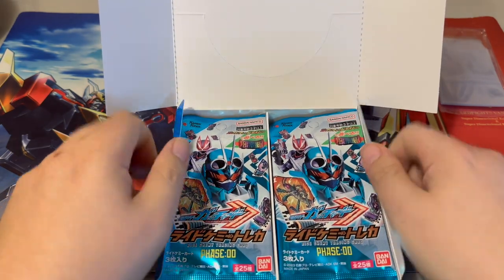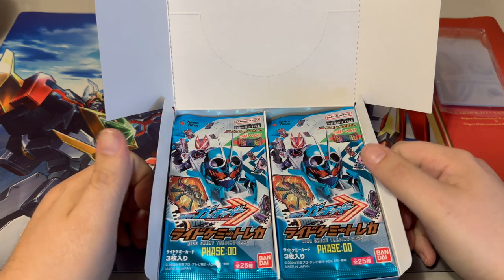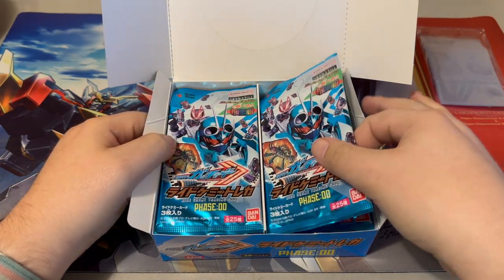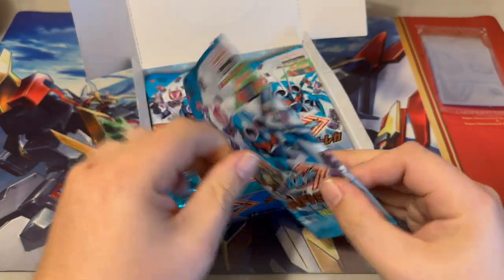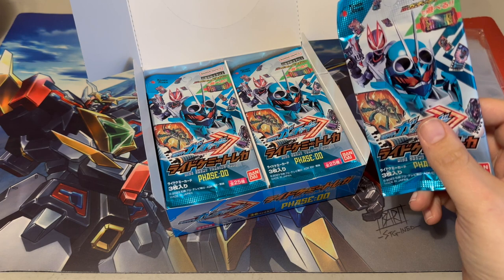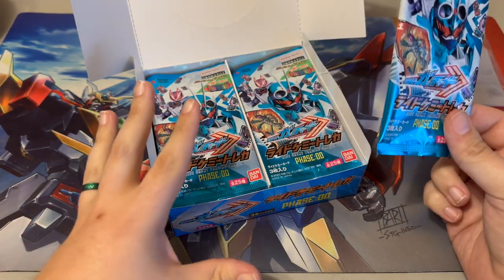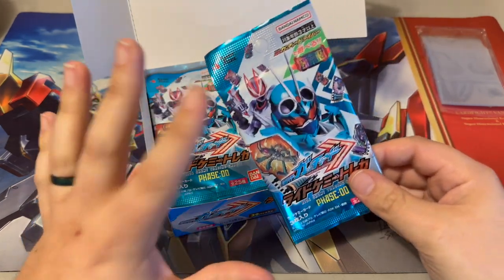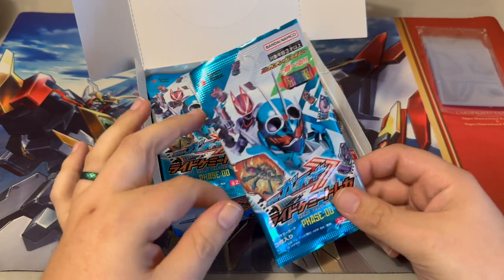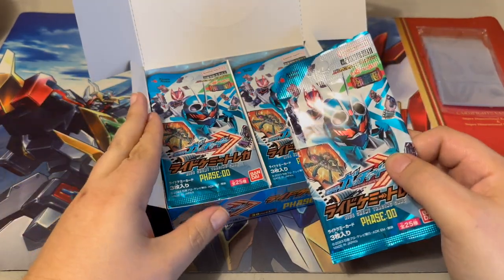As you'd see at places like Toys R Us, 7-Eleven, and Japanese hobby shops. Here we are with our booster packs — there are 30 packs in this box and each pack contains three Ride Chemi cards. Phase One is going to have 20 packs in a box, but the packs will be five cards instead of three, so you're getting more cards in Phase One. These Phase Zero packs are only about 100 yen each compared to 150 or 200 yen for Phase One.